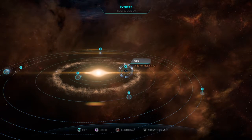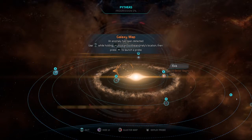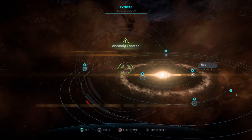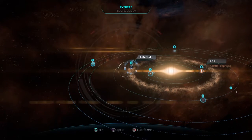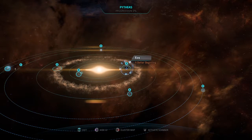Let's activate the scanner. An anomaly has been detected — use the left stick while holding L2 to scan for the anomaly's location, then press R2 to launch a probe. Deploying probe — tracking a huge mineral deposit. Interesting! Let's deal with Eos first.